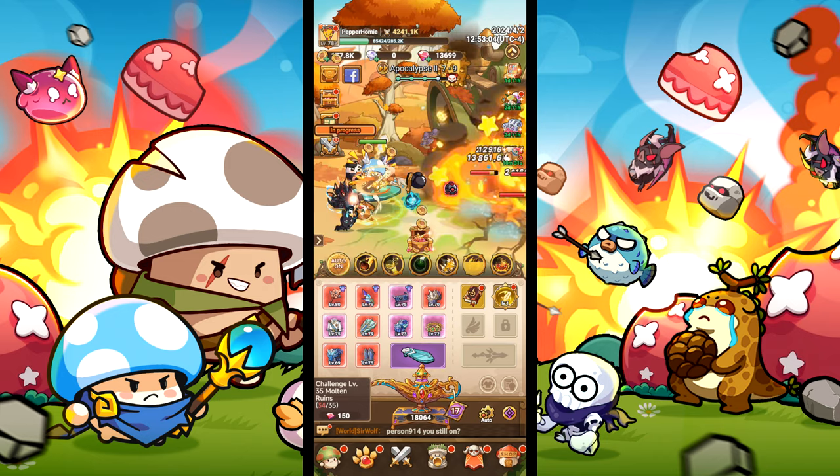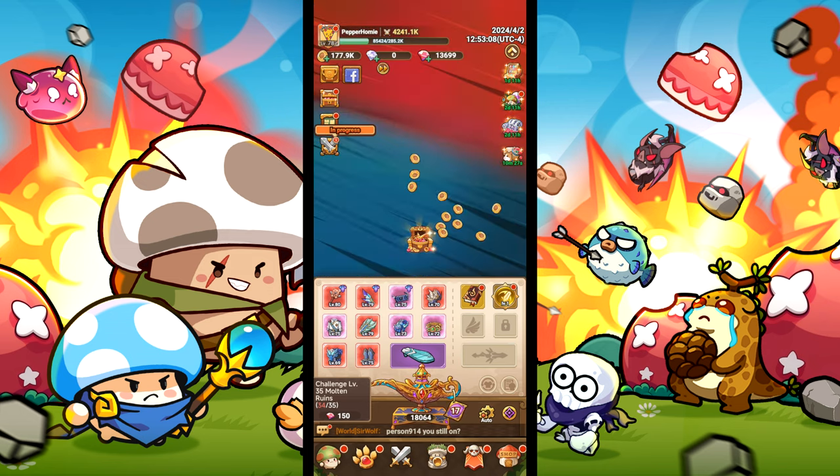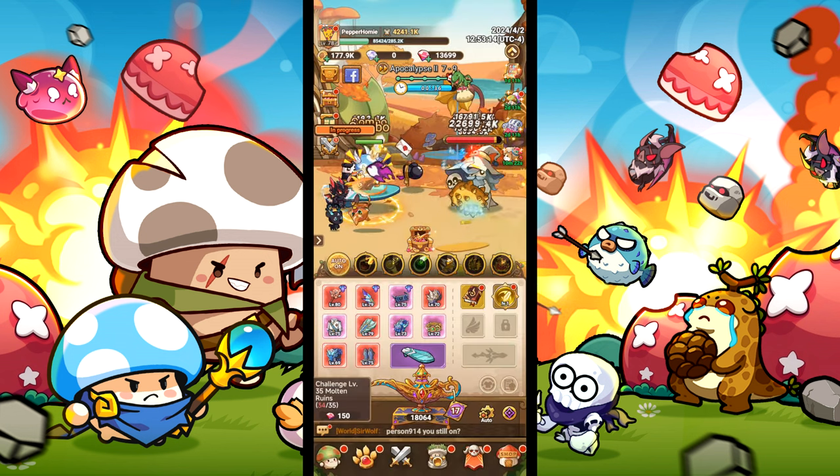You can sub in any Pink Immortal to your skill for any of the other skills I mentioned. For Relics, you will want to use the Crystal Statue to boost the effects of Meteor Fall by 30%, and the Time Statue to extend the duration of Disarm, Dazzled, and Smoke Bomb by 50%. The rest of the Relics are up to you.